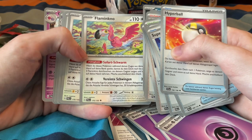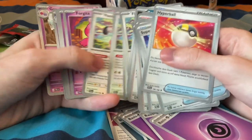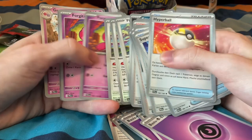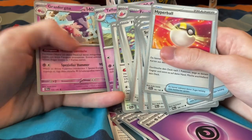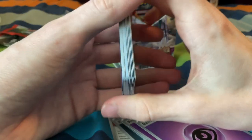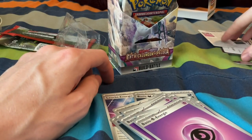Stadium card. Some supporters. My boy Cramorant — very cool. Flaminko. Okay, that goes kind of hard. Forretress. Draw a card — very cool. Taforgita. Grand Forgita. All right. A little pre-built deck — might work with that one later. Who knows?